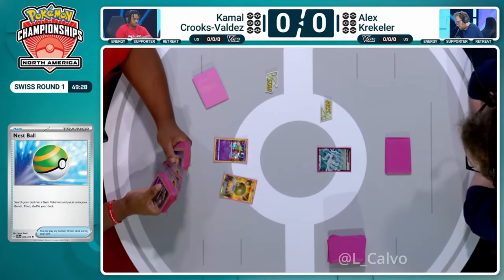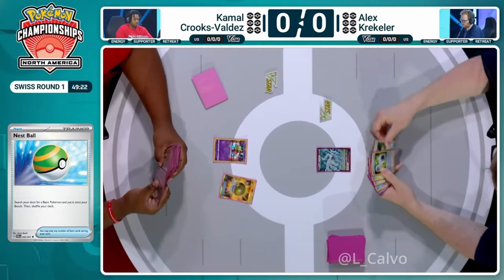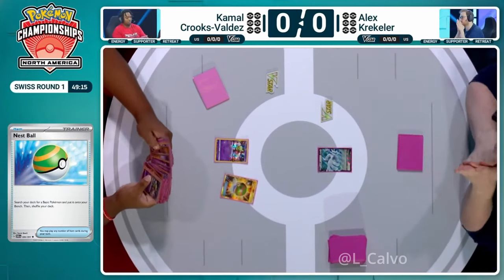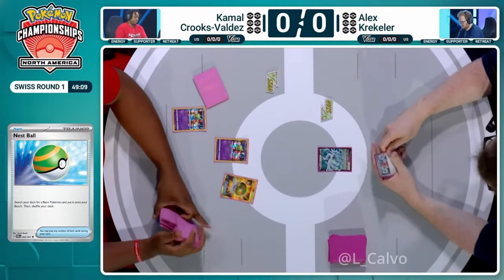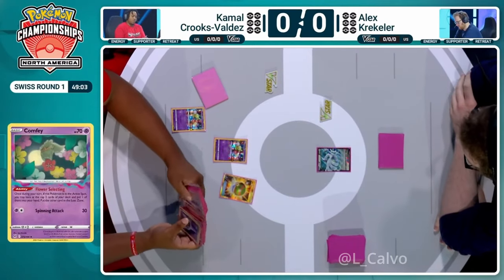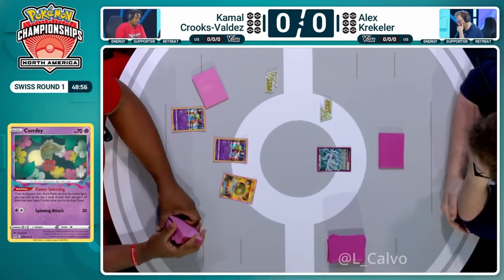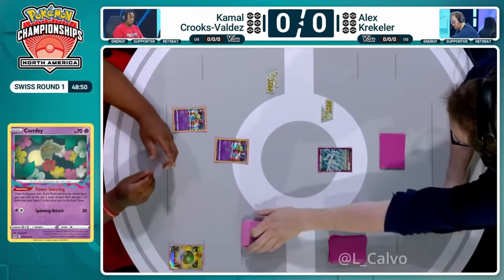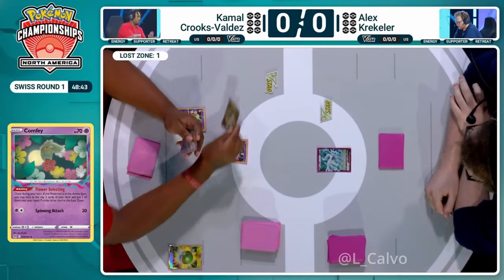You definitely want to build up your Lost Zone as soon as possible, especially because once you see the Lugia you know there's a looming threat of Iron Hands EX. Kamal's best answer to that is going to be Radiant Charizard, as Dragapult only does 200 damage. That means probably powering it up with Mirage Gate, so you want those seven cards in the Lost Zone as soon as you can. Mirage Gate into this deck is a perfect pairing — Dragapult EX requires a fire and a psychic energy for Phantom Dive, which deals all of that damage to the field.